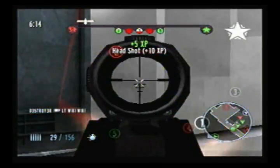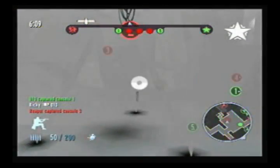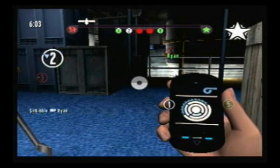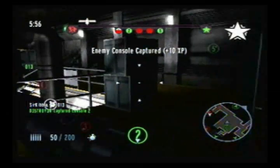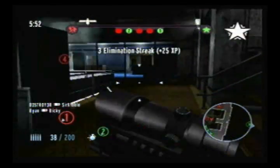The enemy has taken console two. We're going to die if we don't get control of those consoles. We have console number two. It's nearly above us — get those consoles!